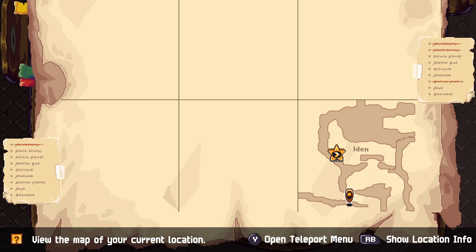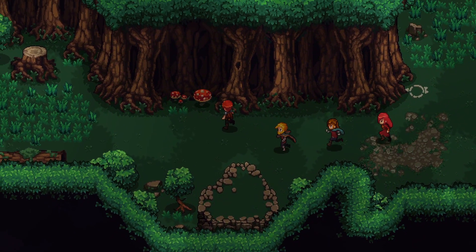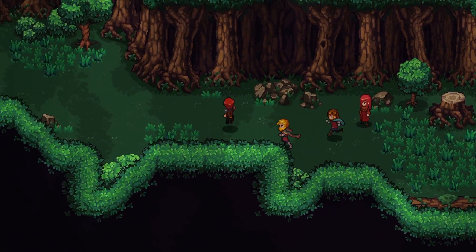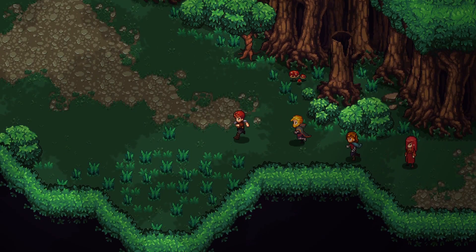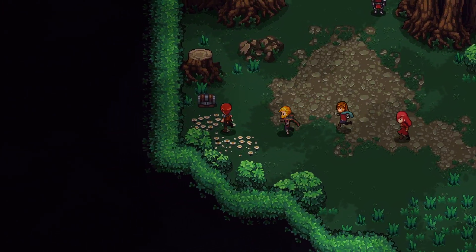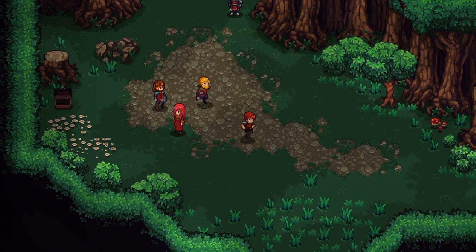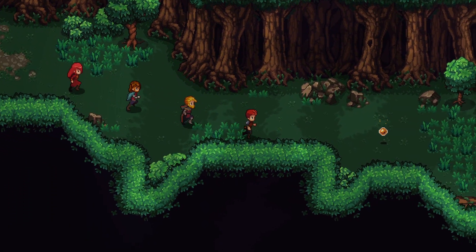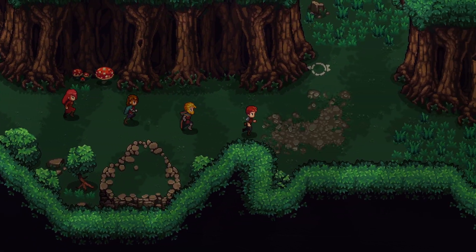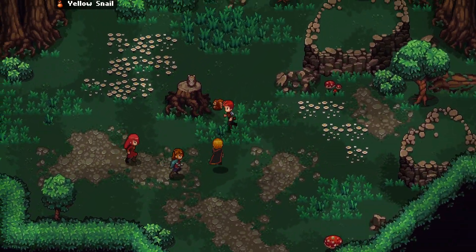We've got more wolves to fight. Let's try to do better than the last fight and explore more. I want to avoid heading straight toward the objective so I can explore the whole map and possibly find another class emblem, weapon upgrades, and secrets. Heading to the left, we find a soldier blocking the path — 'This part of the forest is sealed off.' So much for that; back we go.